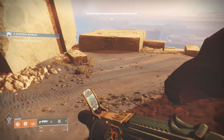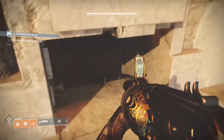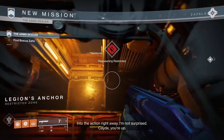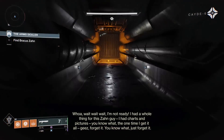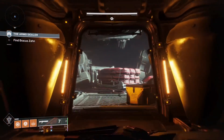You want to farm lost sectors or the blind well. That means leaving the path of the strike to go in and out of lost sectors until you finish, or have a lot of charges of light for blind well and the corrupted strike. You cannot do escalation protocol in strikes. On many strikes, if you turn around at the beginning you can find a patrol zone with a lost sector to farm.